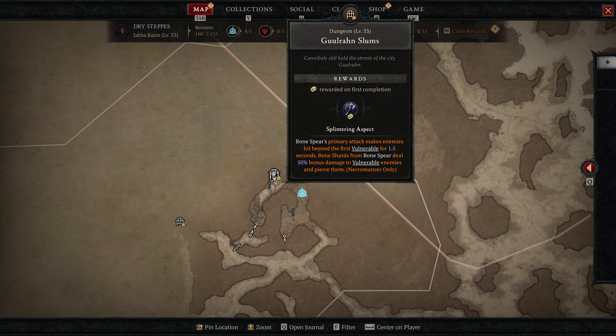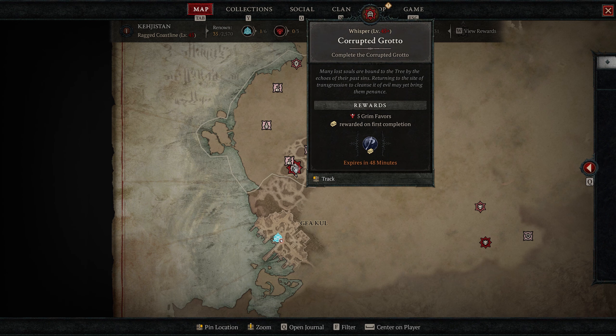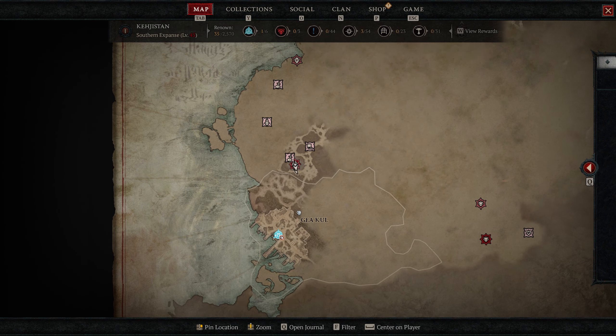The Gruel Ron Slums dungeon gives you Splintering Aspect: bone spear's primary attack makes enemies hit beyond the first vulnerable for 1.5 seconds, and bone shards from bone spear deal 50% more damage to vulnerable enemies and pierce them. The final aspect in act three is at Betrayer's Row, closest to Hidden Overlook, and this one gives you Aspect of Potent Blood: while at full life, blood orbs grant 10 essence.